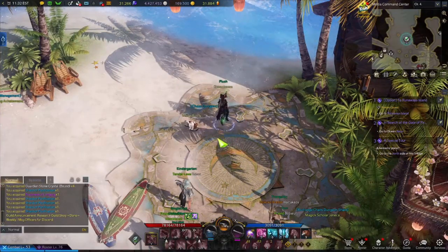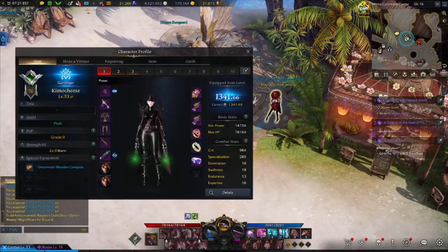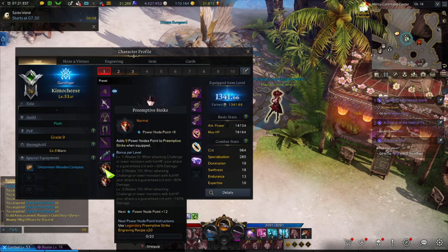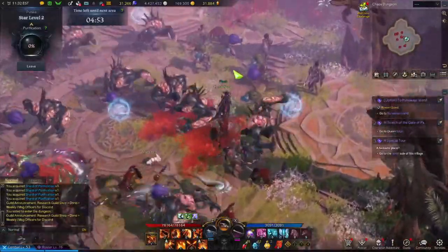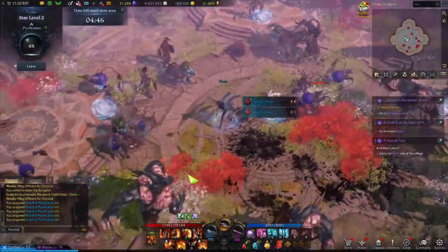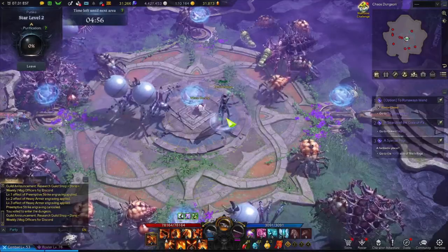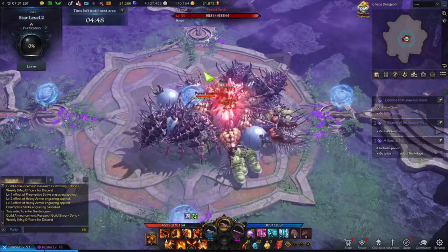For engraving setups, it's very simple. Infinite Chaos isn't the hardest content in the game, so you can run whatever you want. But there are ways to make your life easier. The first engraving I recommend is Preemptive Strike. What Preemptive Strike does is your first hit, when it crits, it's going to do a lot of damage. This makes it so you can kill trash mobs in basically one hit, speeding up the clearing process quite a lot.